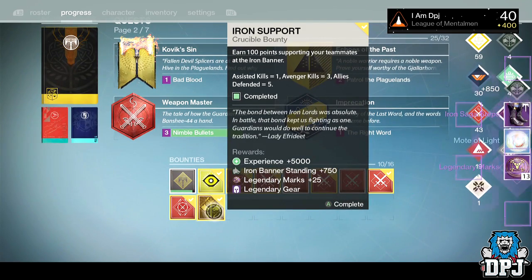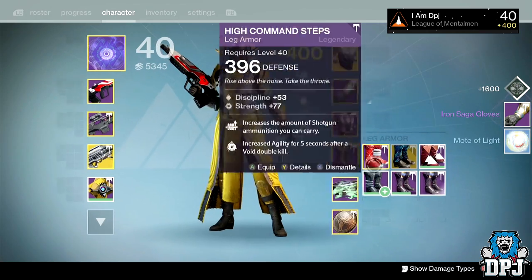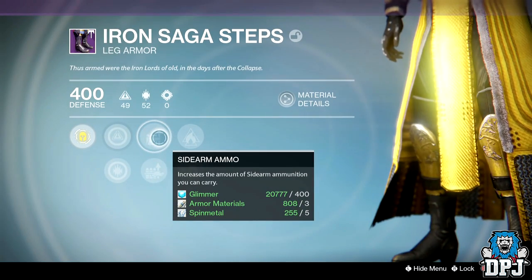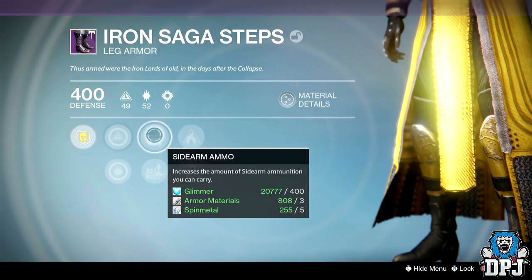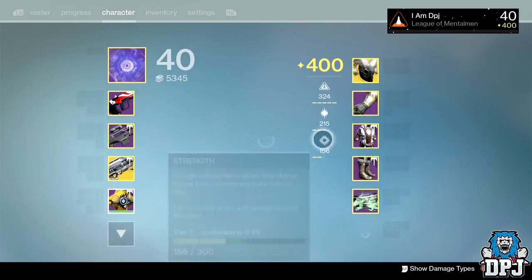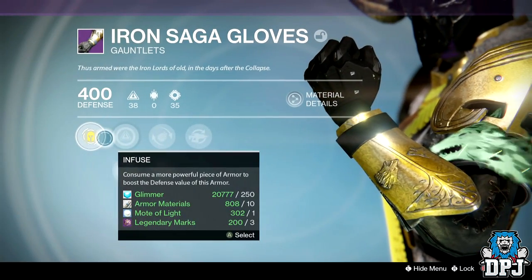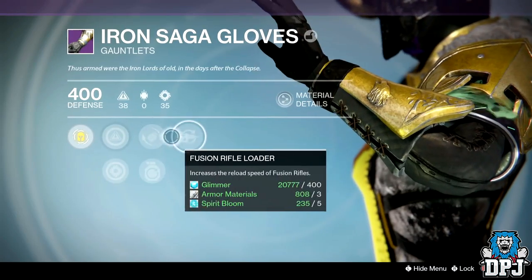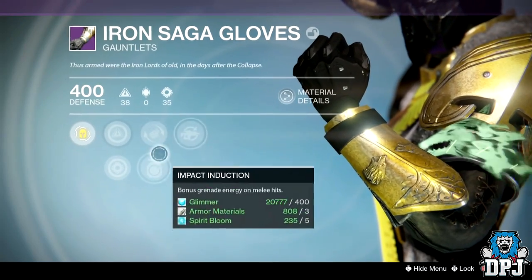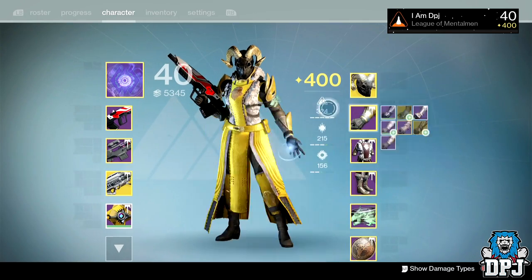Let's see what armor we get. I'm getting three sets of legs — I got legs on every single character, that's crazy! These are Intellect and Discipline with Sidearm and Rocket Launcher ammo — I'm actually getting into sidearms so these may come in quite handy. The other piece — the only Fusion Rifle I use is the Queen's Breaker Bow and I don't use it very often. Intellect and Strength — shame about these to be honest. Look at my Intellect: 324, that's higher than it needs to be.